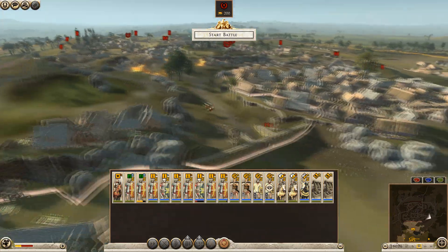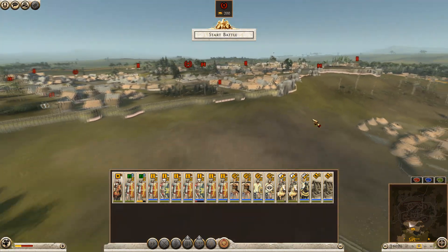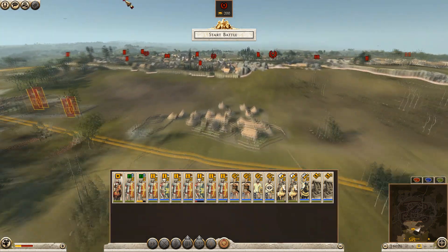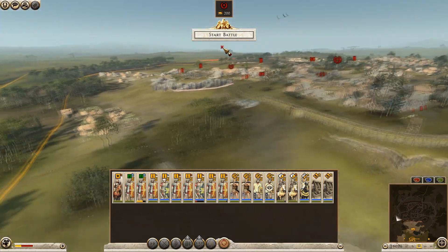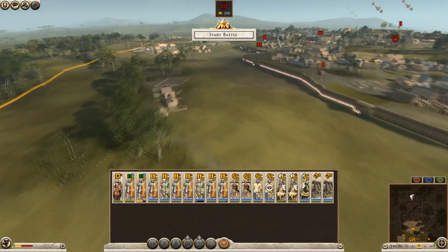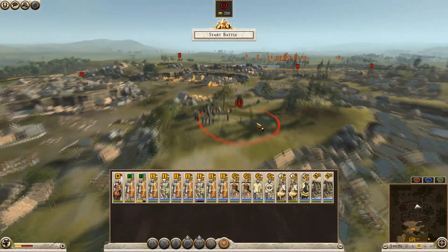This is the death trap I was talking about - coming through here will be really bad news. It looks very much like the game is suggesting I attack from here because my reinforcements are going to come in from there, although to be honest this isn't an ideal solution. Ideally I would like to attack from this side, but it would take a long time to get the armies through because this is the victory point here.